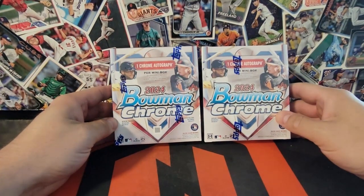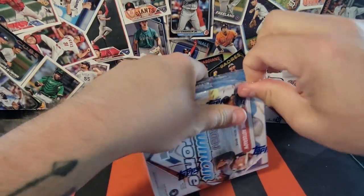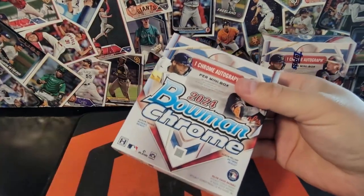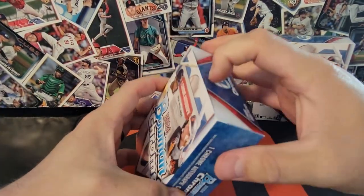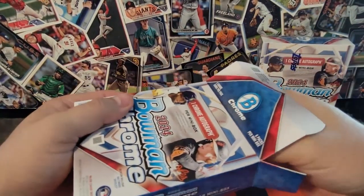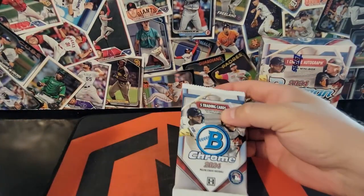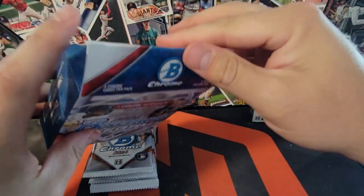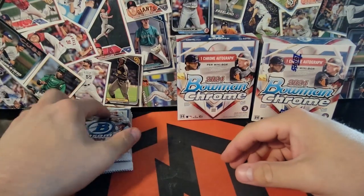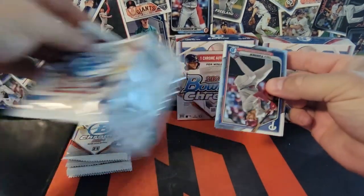Here are the two boxes — we'll go left first. There should be one autograph in each of these boxes. They've got all the normal stuff: ray waves, fuchsia, blue, green, yellow, gold, all that. The Gladiators of the Diamond — one of my favorites. Let's bust into it.